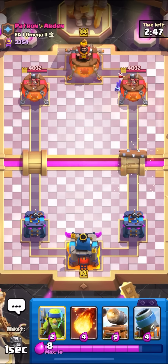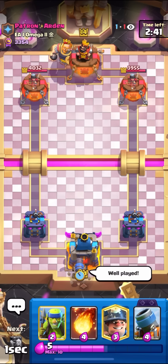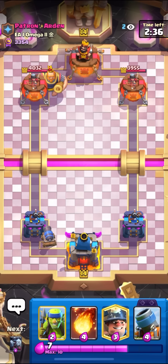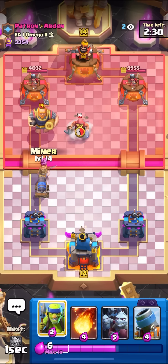I'm in the next match here against Patron Arden. I'll just cycle my Log to kill the E-Spirit and get some tower damage. RG players, man — I'm just going to give him the well-played. RG players have no brain, just going Royal Giant in the back first play. When have you guys ever seen a skillful RG player? Probably been years now. RG players just do whatever they feel like.